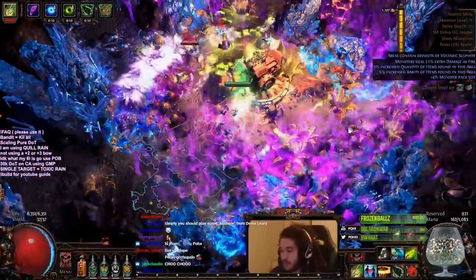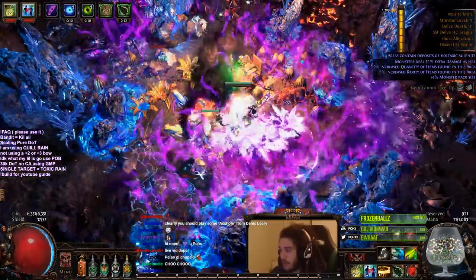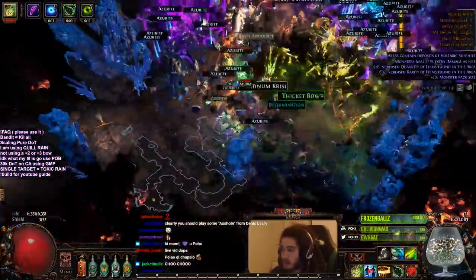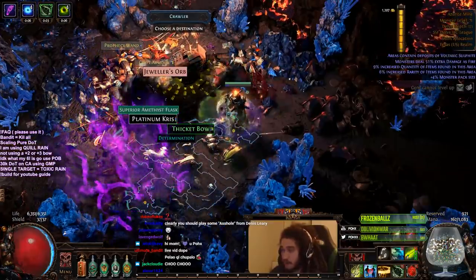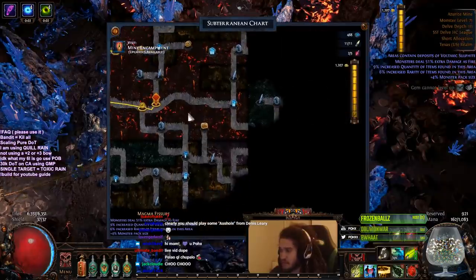This character is my league starter but we cap out at about 195% movement speed, which works out really well for delving. Since we're doing this in a level 70 area we get about 300 azurite anytime we hit nodes, so that's really sick.